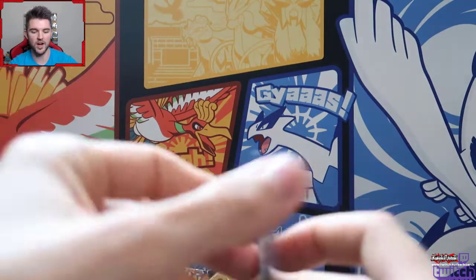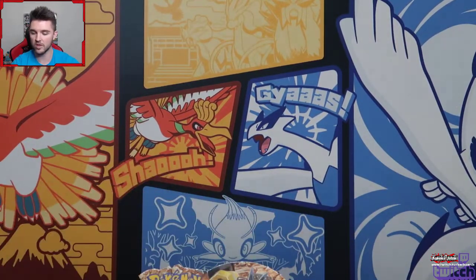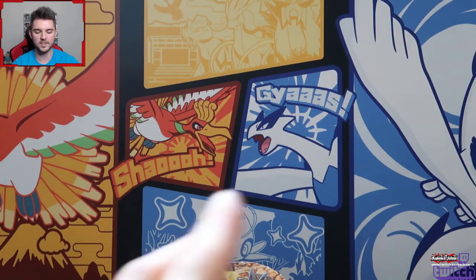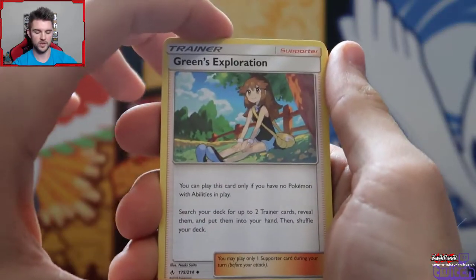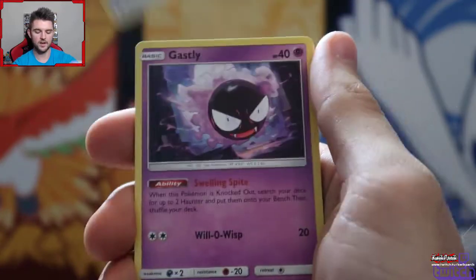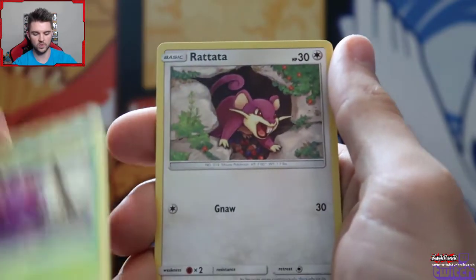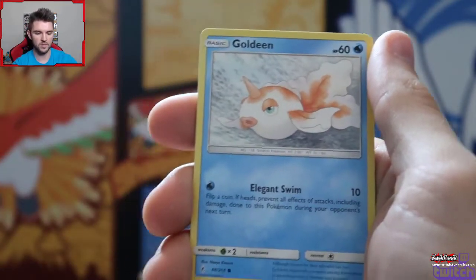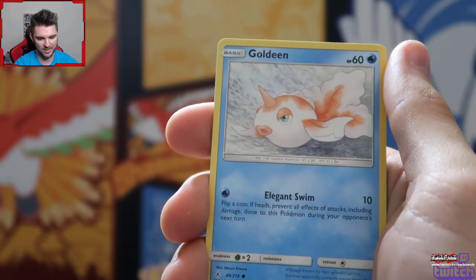Some of these regular holographics are done really nicely - like that Slowbro, that Ken Sugimori Slowbro. When I was opening Yu-Gi-Oh packs, I could tell if I wasn't going to get anything else good in the box. We got a Greens Exploration - I want that in a full art. I honestly don't know how many of everything I'm supposed to get, so we'll go over that at the end of the box. We still have ten packs - I feel like we can get one more good card.